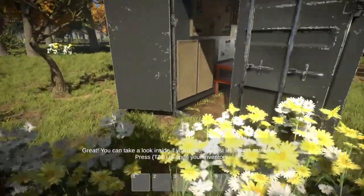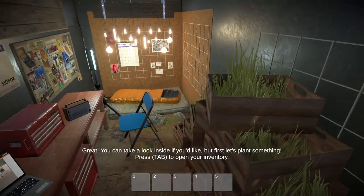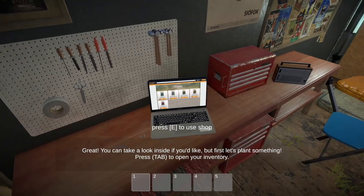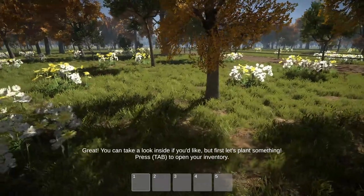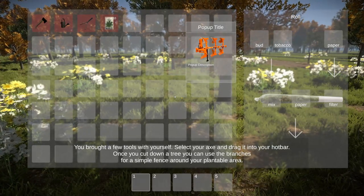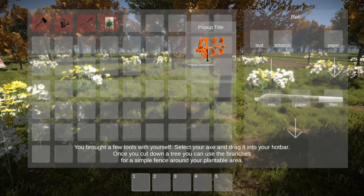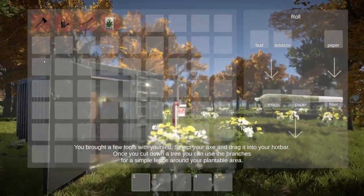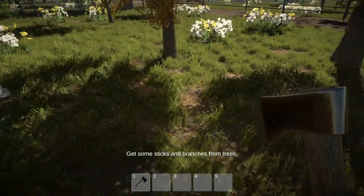'You can take a look inside if you like, but first let's plant something. Press tab to open your inventory.' It looks like we're growing some grass. We've got a sleeping bag, a radio, and a MacBook Pro. That's some interesting music. The tutorial says: 'You brought a few tools with yourself. Select your axe and drag it to the hotbar. Once you cut down a tree, you can use the branches for a simple fence around your plantable area.' I don't have that tool available yet.